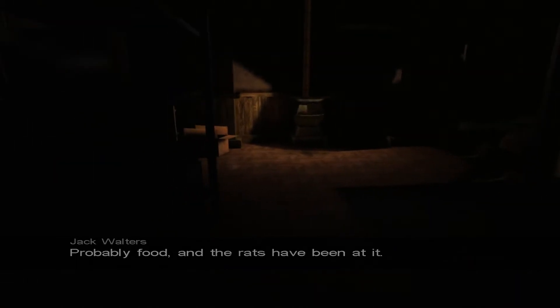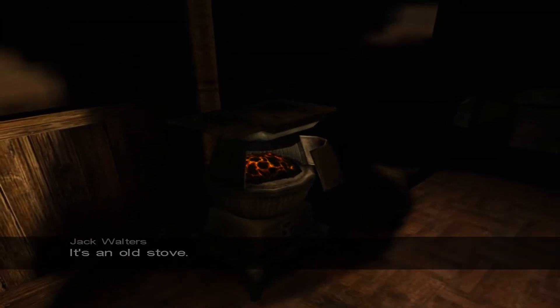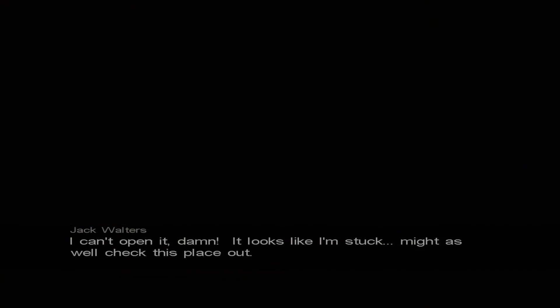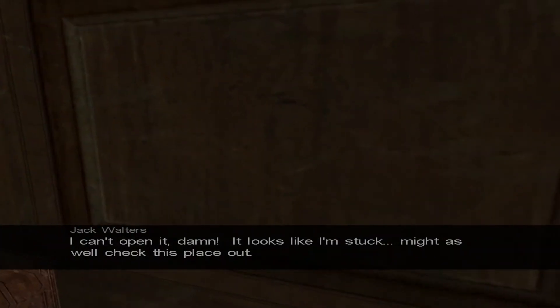But that rotting smell tells me these shelves are used for storing food. So it's supposed to be dark. Probably food, and the rats have been at it. It's an old stove — that's a box, brother. I can't open it. Looks like I'm stuck — might as well check this place out. It's unlocked.